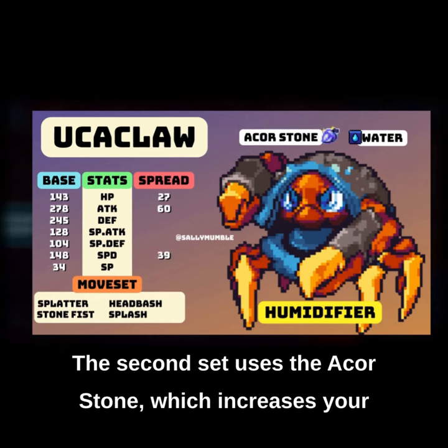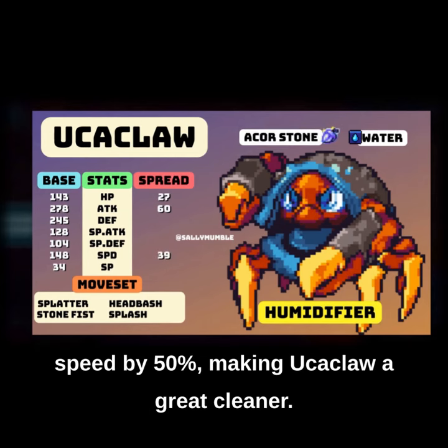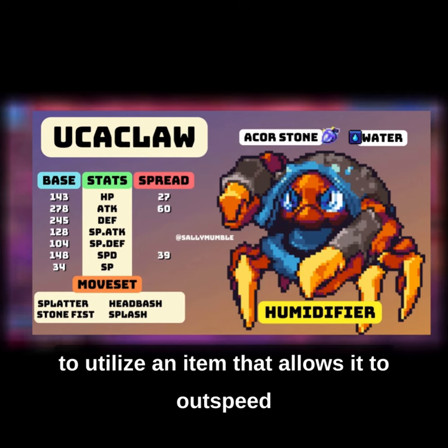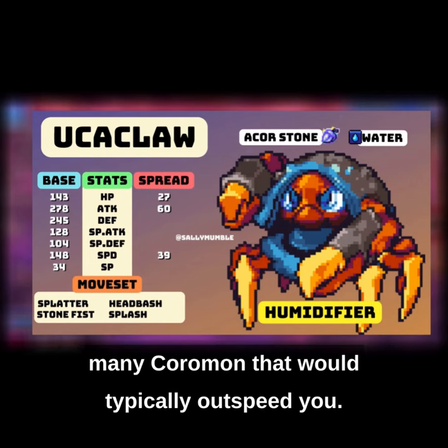The second set uses the Acre Stone, which increases your speed by 50%, making Yooka Claw a great cleaner. Because Yooka Claw has sky-high attack, you're able to utilize an item that allows it to outspeed many Coromon that would typically outspeed you.